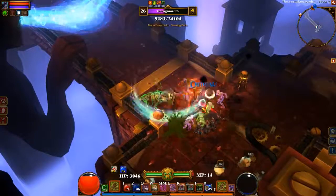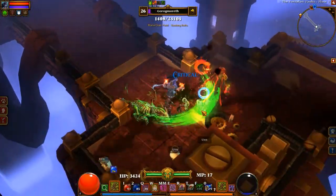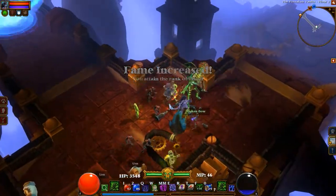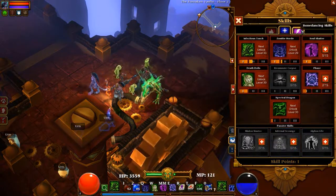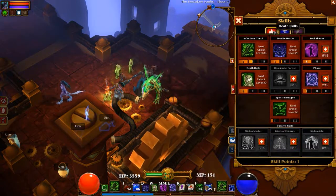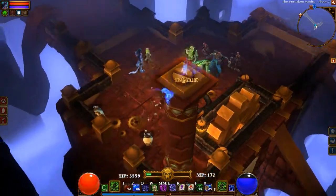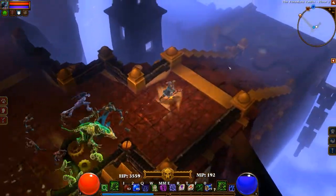Fucking mana field, you idiot. Gorgamoreth — Golrogmoreth, I think — dropped a freaking mana field on me. Yay, my fame increased — that means I get a skill point! I'm gonna do Skull Barrage again, because Skull Barrage is awesome. I want to get it up to phase two.